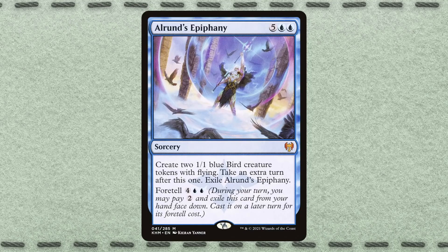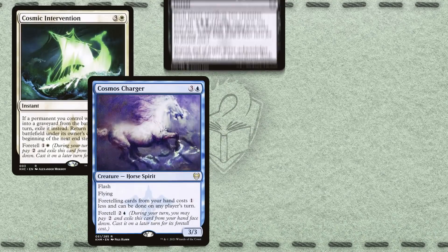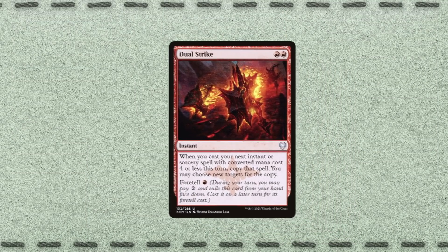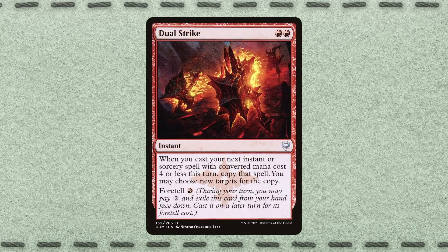A spell with Foretell can be exiled face-down for two generic mana, and then cast for its alternate cost on a future turn. What's exciting about Foretell is that it can absolutely be anything, with 36 possibilities in all five colors. Certainly some options are not so likely, but in a strange way, that makes them even better choices. Your enemies will never see a dual strike coming.